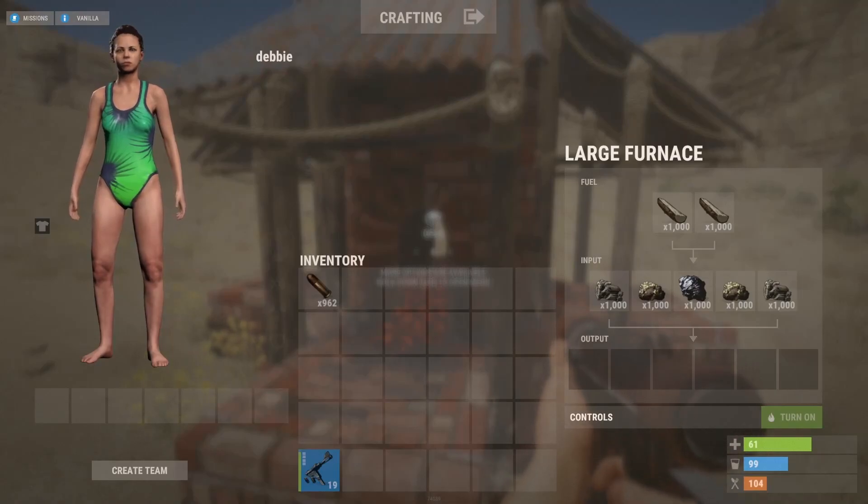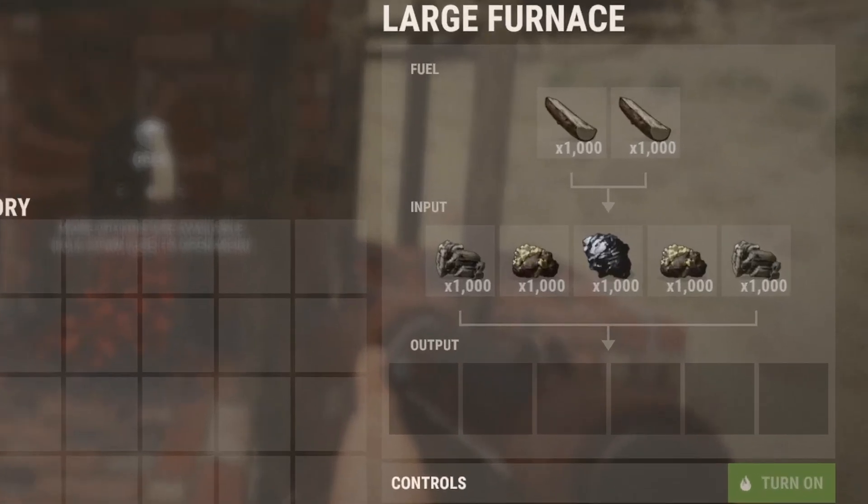As well as a cosmetic update, the inventory sizes have also been changed. The large furnace now has two slots for fuel, five slots for the input, and six slots for the output.